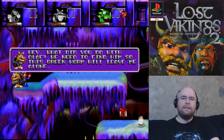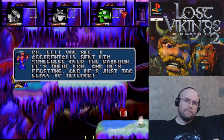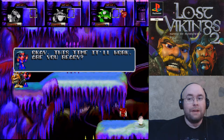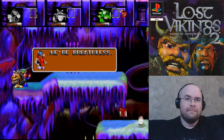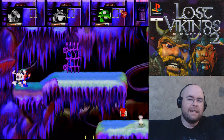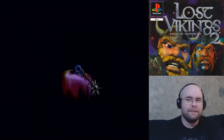We've got five more minutes left, so we'll do one more level. 'What did you do with Olaf? We need to find him so this green worm will leave me alone.' 'I accidentally sent him somewhere over the rainbow — and he's there now, feasting, happy to have a heart.' That's because Olaf gets everything awesome. The voice actors had way too much fun in this game. We've got Fang this time — the spell name is a hint to the level.